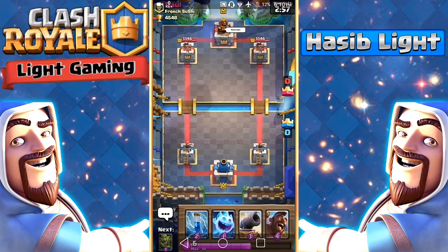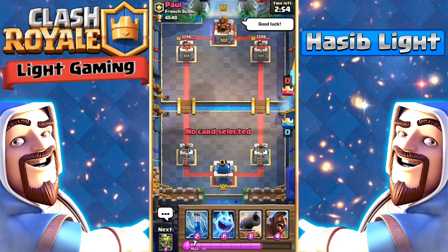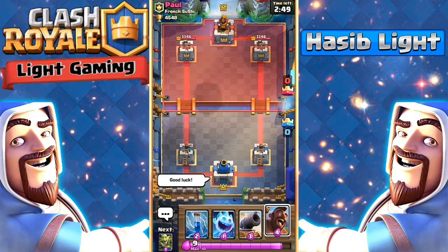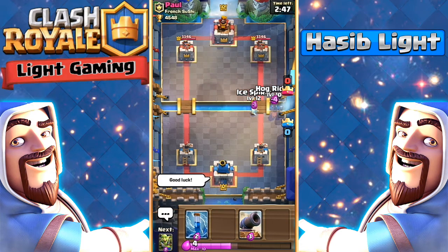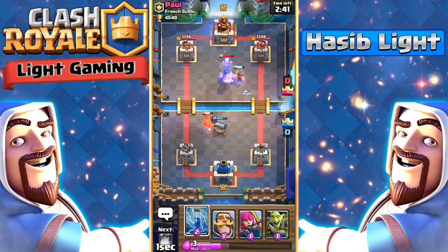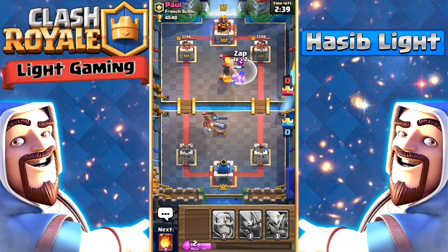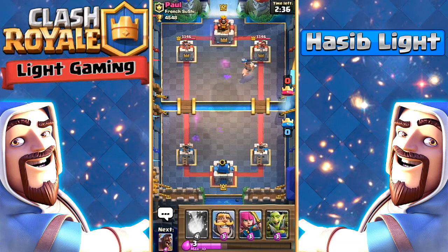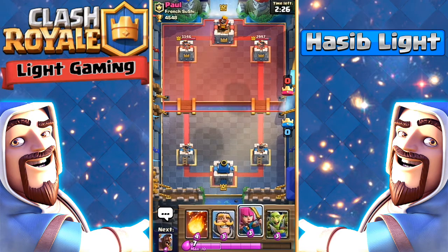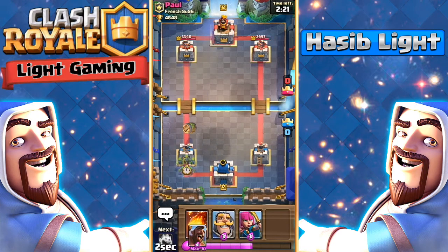Okay, so we got a new opponent — good luck! I'm going to start with ice spirit plus hog rider, it's a safe play. Hopefully our cannon does well — really good. I'm going to zap it here. Our hog rider will be getting one shot, almost two shots, but we're fine. We're down one elixir, so I'm going to use my goblin barrel.